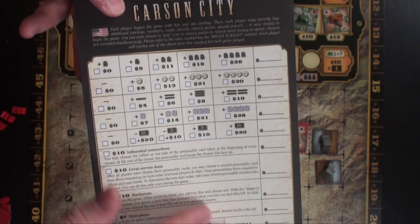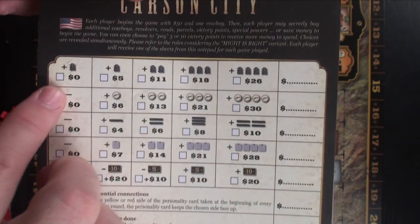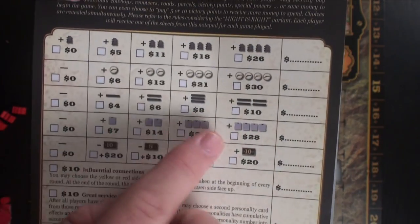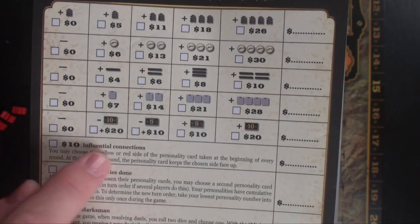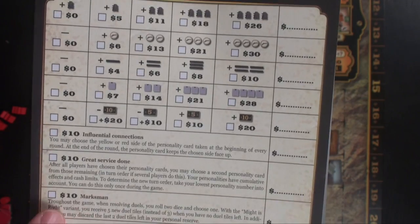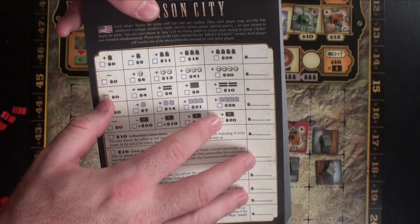One variant is called New Beginning — it uses these pad sheets, always available to print free on BGG. You start with $50 and one cowboy, then buy what you want: more workers, revolvers, roads, parcels, victory point spots, or a personality card side. After all players choose a personality, you may choose a second card, which determines first player. Your total must not exceed fifty. It's a great way for players to customize their start, but it's for experienced players only.